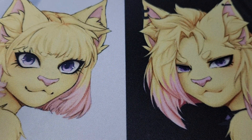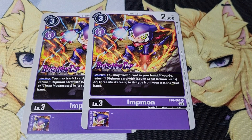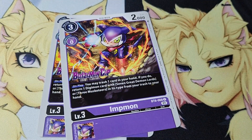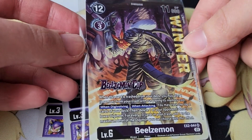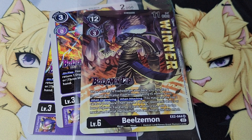Here is a closer look at the promos you can get at the event. This is a copy of the Impmon promo you got for participating — it's not holo but it is stamped. I have two because my friend gave me his. And here is the winner Beelzemon, which is holo, and I have to say it does look pretty amazing.